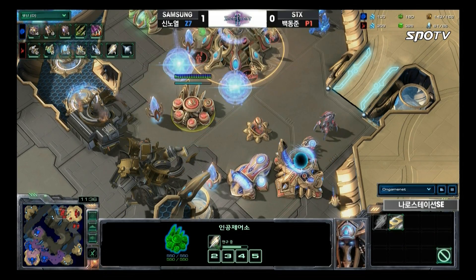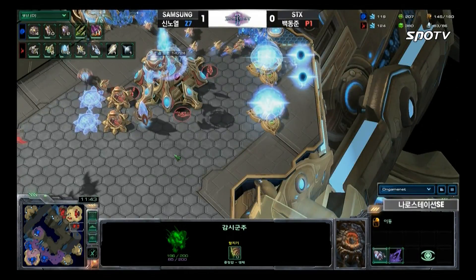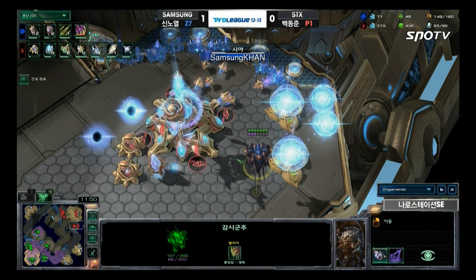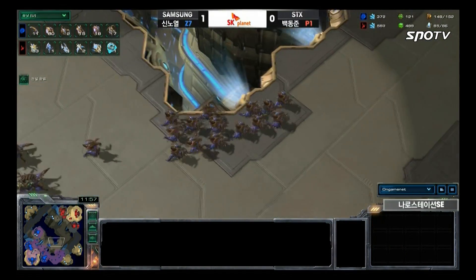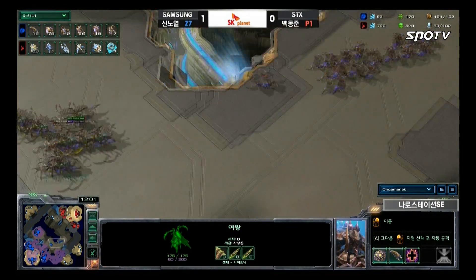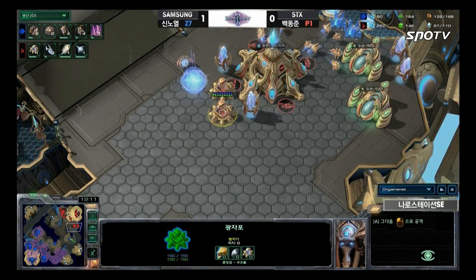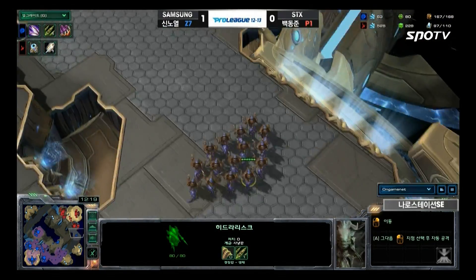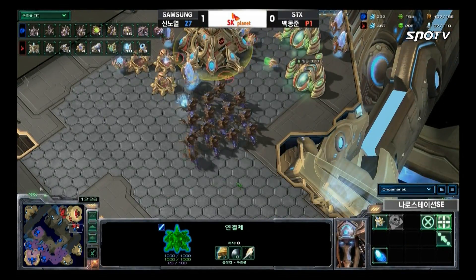Roro is going to attack at the third base soon, with plus one ranged attack and Hydra speed finishing up. Deer is making extra cannons — he absolutely has to defend this third base. But the problem is that because Deer lost so many probes early, he only has one gateway. He's relying only on cannons, the Mothership Core cannon, and a couple of void rays against a handful of Hydras. With supply 167 to 97, I just don't see Deer being able to defend this.